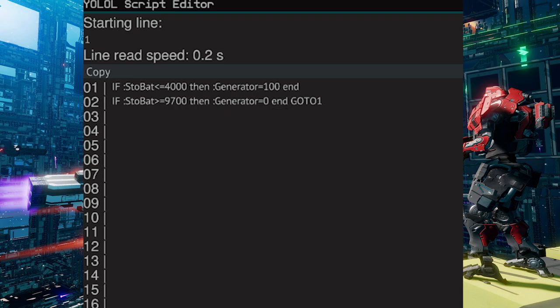Some people ask: why do I like to use the value of 9,700? The reason is because there is a shutoff delay, and I don't want to waste power since I cannot go over 10,000 units.